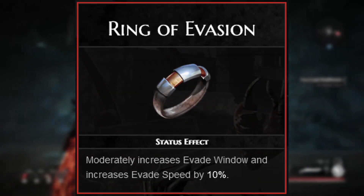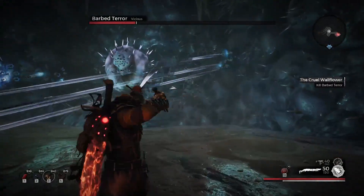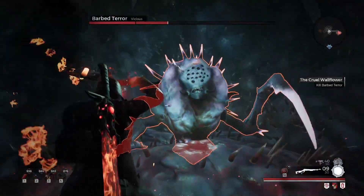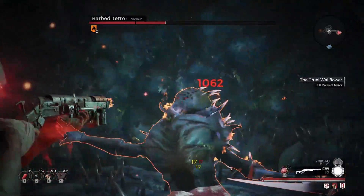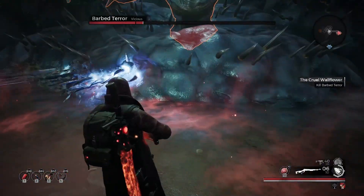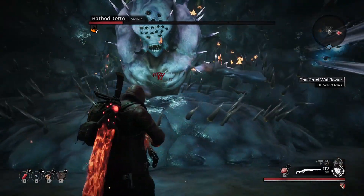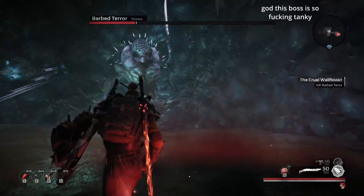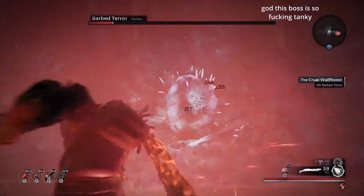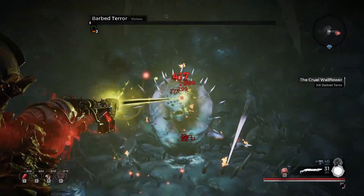Ring of Evasion is also quite valuable because of its enormous boost to iframes, making it very easy to roll over the flying spikes. One last thing: if you stand in the center of the arena, really close to the boss, most of the spikes coming out of the walls will miss you. The only attacks you need to worry about are the melee attacks and any spikes coming out directly in front of you — all the ones coming out of the sides will miss. This strat is boring and I hate it. That's all the advice I have for taking on Barbed Terror. Hopefully this guide will help you if you're having trouble.